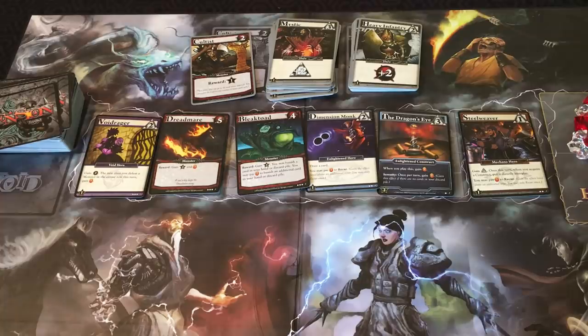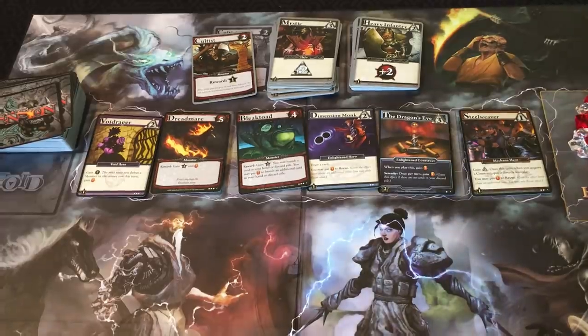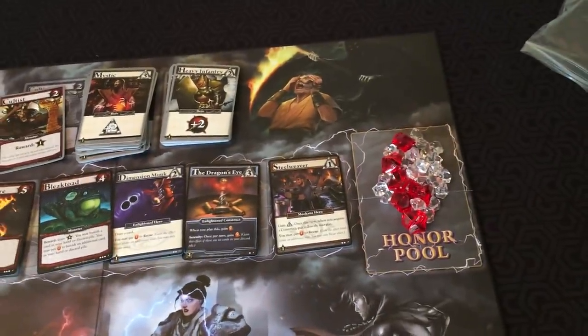I have no idea what any of that means, but this is the first Ascension game I've reviewed. I'll go into what Ascension is and then talk about the new features in Delirium. Ascension is a deck-building game where you're trying to get the most honor. Depending on the number of players, you start with a different amount of honor in the honor pool.